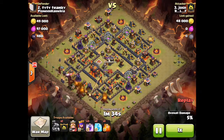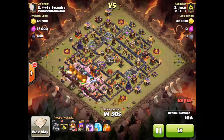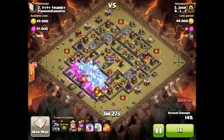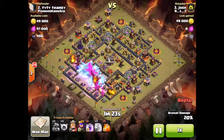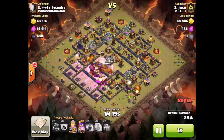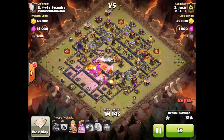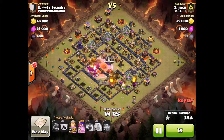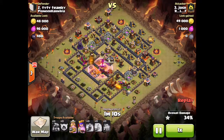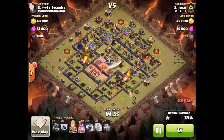He drops all his dragons at once and then rages in the center as the dragons push forward. He freezes the infernos and under the rage they go down pretty quickly. Then he brings balloons and a dragon on the other side to keep the dragons from going to the sides and to help protect the Archer Queen and the king.